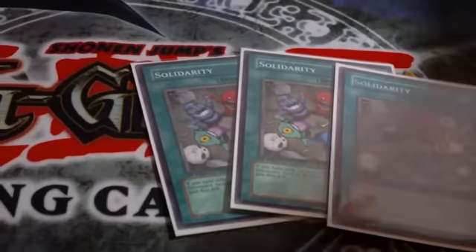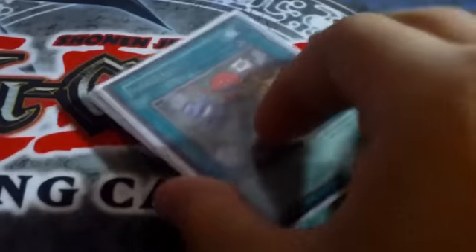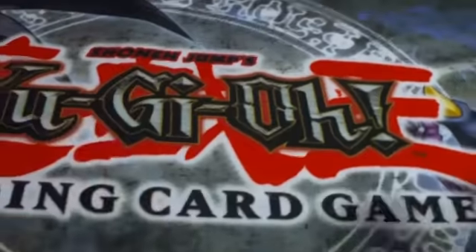Three Solidarities — because they're all reptiles, it's pretty good for 800 points. Also running Torrential Tribute, MSTs, and Book of Moon.